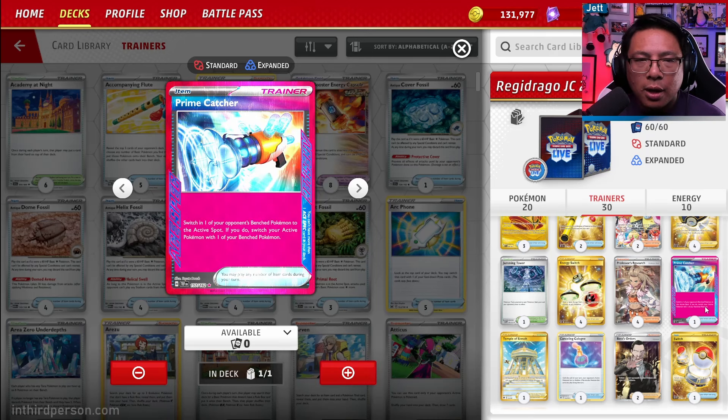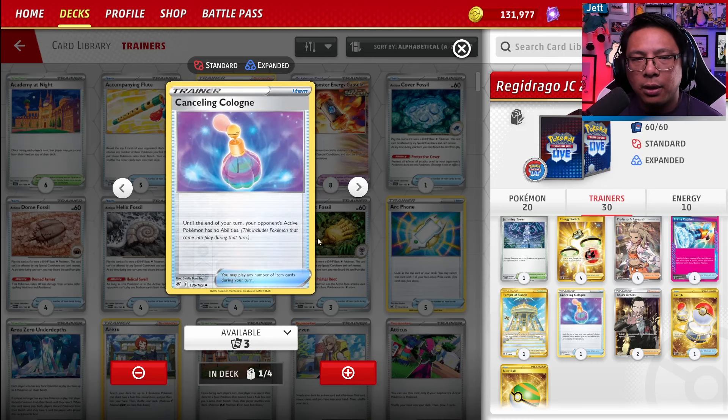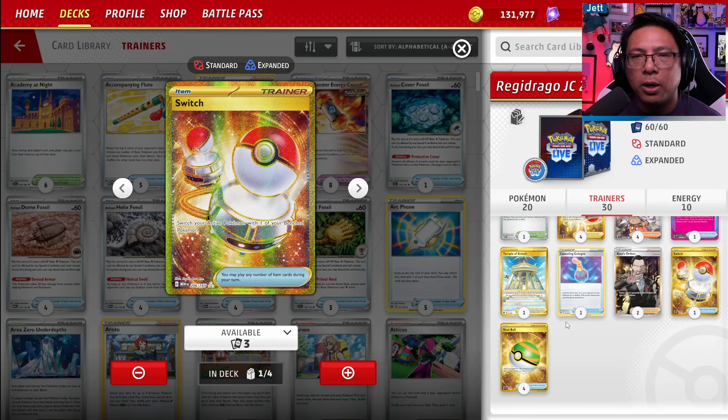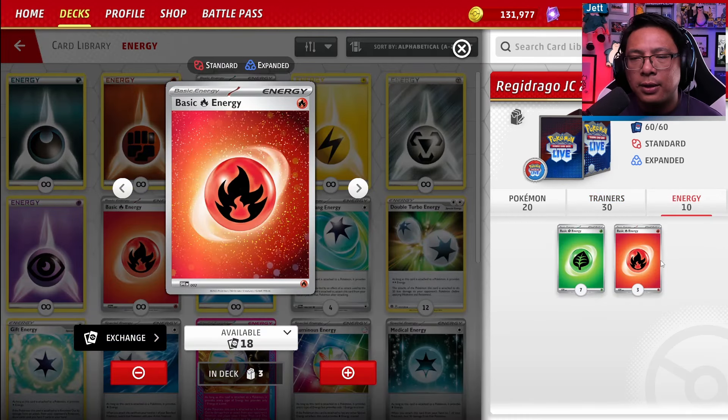One copy of Jamming Tower shuts off all Pokemon tools in play — yours and your opponent's. We don't really run tools in this deck, so it's really just hurting your opponent. Four copies of E-Switch lets you move energy from one of your Pokemon to another — moving energy from Ogerpon to Regidrago is key. Four copies of Professor's Research — discard your hand, draw seven — in particular for getting Dragon Pokemon in the discard pile. Also Prime Catcher, where you gust an opposing bench Pokemon into the active and gust one of your bench Pokemon in — an item-based gusting card is incredibly strong and a great A-spec choice for this deck. One Temple of Sinnoh to nullify special energy. One Canceling Cologne to remove your opponent's active Pokemon's abilities. Two Boss's Orders. One Switch. Four Nest Ball. And ten energy — seven grass and three fire.